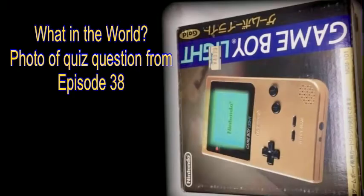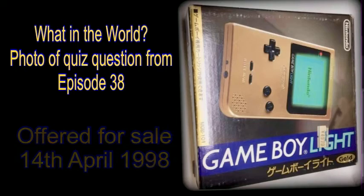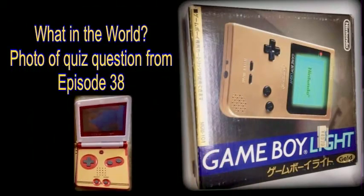It was the second and last revision of the original Game Boy — the Japanese exclusive called the Game Boy Lite. Offered for sale on the 14th of April 1998, it was way ahead of its time by having a backlit screen as standard. We'd have to wait until 2005 for the Game Boy SP for it to be offered once more.